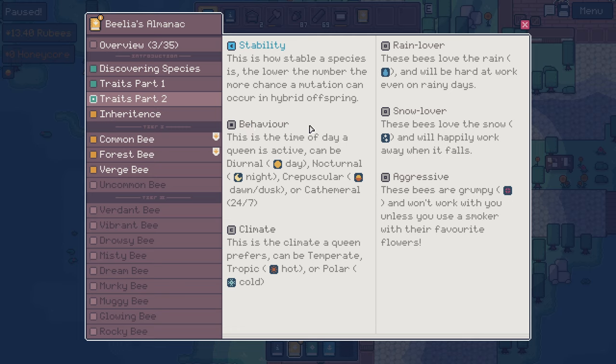Stability - this is how stable a species is. The lower the number, the more chance a mutation can occur in hybrid offspring. That's the blue one at the bottom. Behavior - they missed the chance to put a bee pun in there - 'bee-havior.' This is the time of day a queen is active. Can be diurnal, nocturnal, crepuscular, or cathemeral. Climate - this is the climate a queen prefers. Can be temperate, tropic, or polar. Polar bees? Huh.